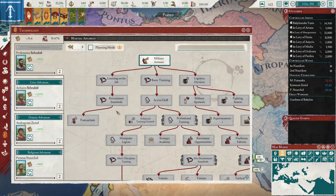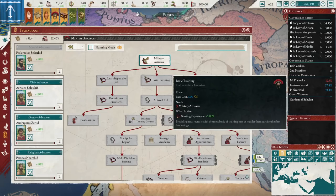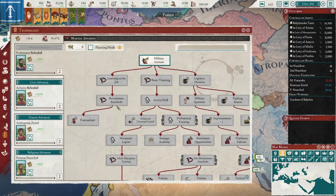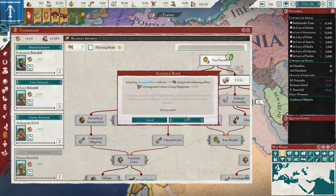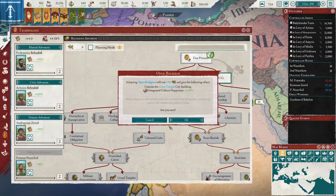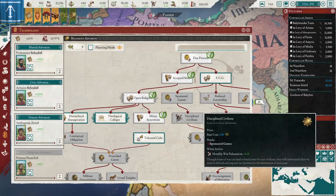So how do we make people happy? We go religious advances. You start with religious ideas, go Due Process, then Accepted Rights — that's plus three, so now all your provinces combined with your starting heritage have nine happiness, which helps a lot. Then Open Religion, Minor Syncretism which gives another plus three. You've now added a lot of happiness to them just by existing. Then Divine Sacrifice, and the big one you want is Prescribed Canon, which adds conversion policy laws and makes your state religion happier.